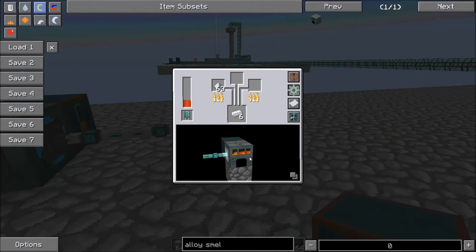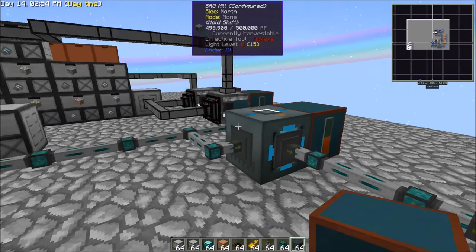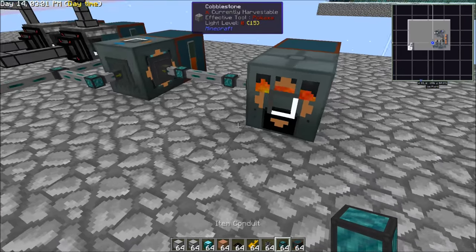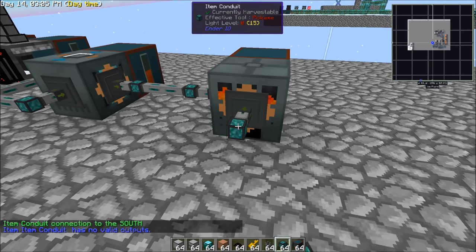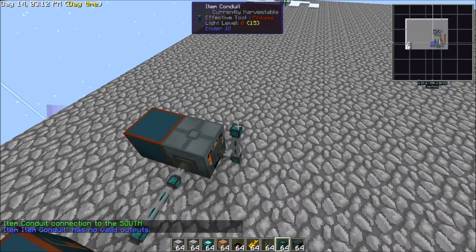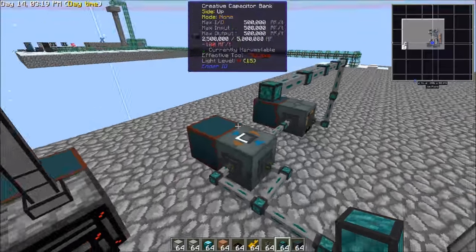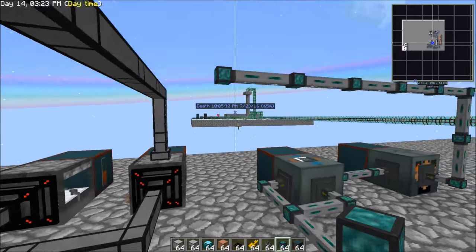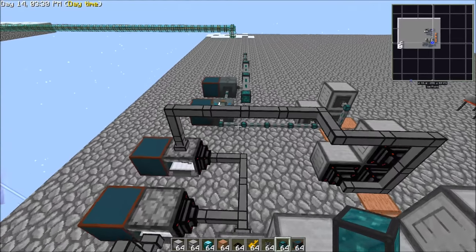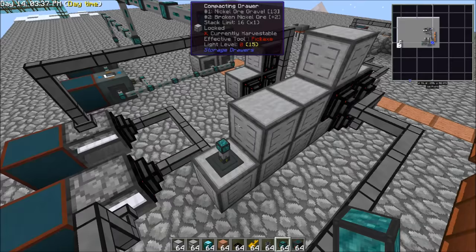Once it's done, we would just have it extract from here. I forgot to set this to push — I had it on pull — there we go. Then what we could do is run our items out of this and over here. You could set up another controller slave. You're not limited to the number of controller slaves you have, so you could have set up another one over there, but you could do it however you desire as far as that goes.